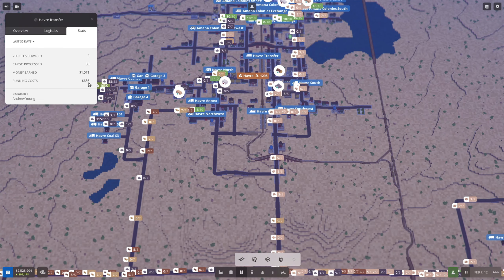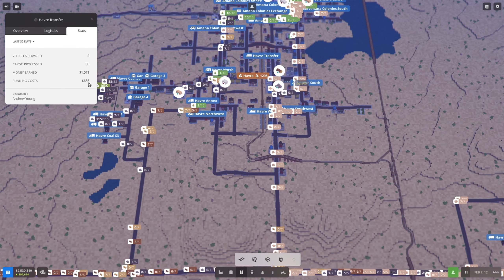Hey everybody, it's GliderCat and it is time to play. We're back in Voxel Tycoon. I'm going to unpause us and get our traffic flowing. We've got plenty of traffic and we're making decent money. Last month we made $1,069,000, so that's pretty good. We did have some significant expenses, and this episode we're going to have some huge expenses because we're going to do more with trains.